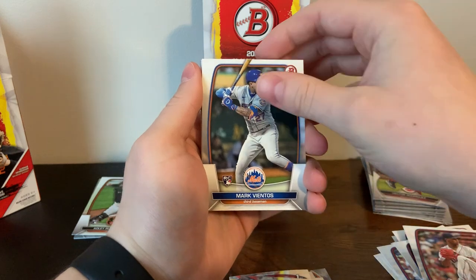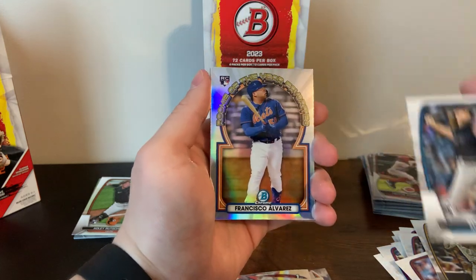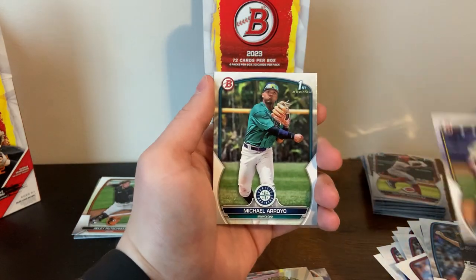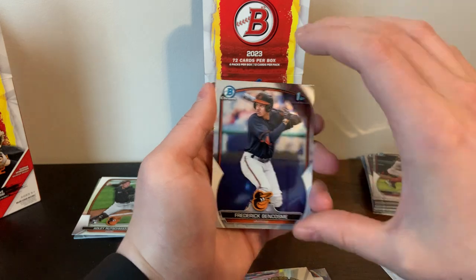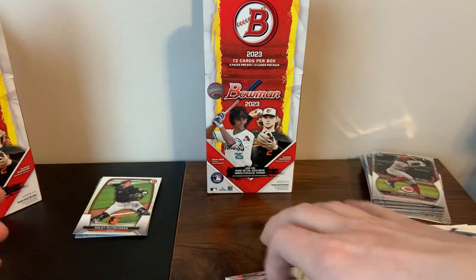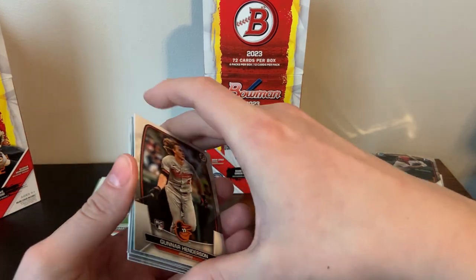Here's the last pack of box number two — box number two went very well with the autograph. Let's end on a bang. Trey Turner Contreras, Fernando Tatis, Max Meyer, Francisco Alvarez Rookie of the Year Favorite insert, Dylan. Wilbur Sanchez, Frederick Benscombe, and the last card is Austin Charles. So that does it for the opening — we'll do a little bit of a recap.